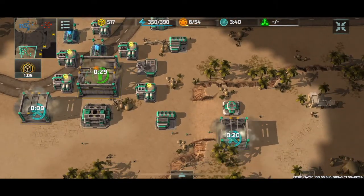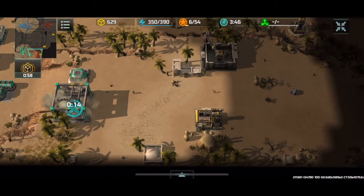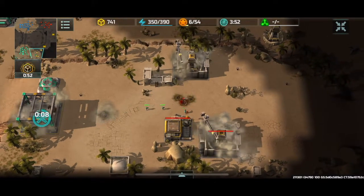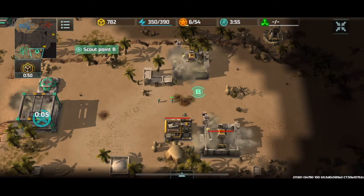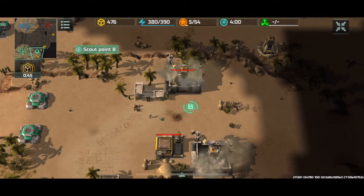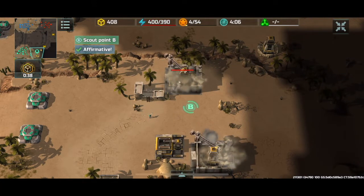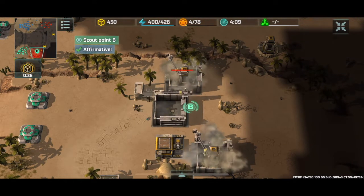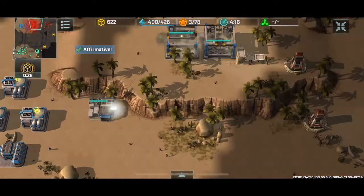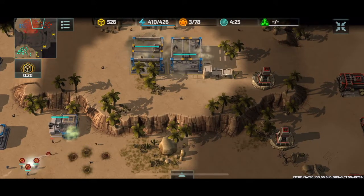Peaky's finished teching up to HQ3 and is going to start producing units shortly. I get a scout on ElRafei and look at this — ElRafei's going for a defensive building rush. We've got three sniper towers placed down already and a construction yard. I've got a bad feeling about this. I'm anticipating some gun towers coming down pretty soon, and there's the first gun tower.